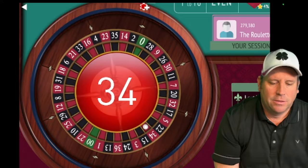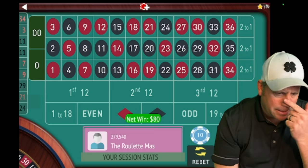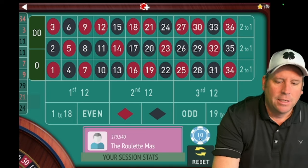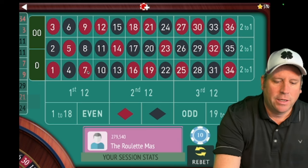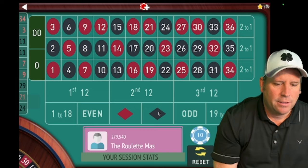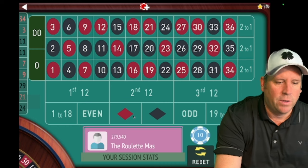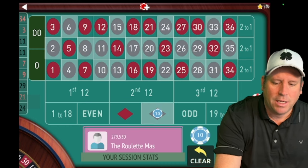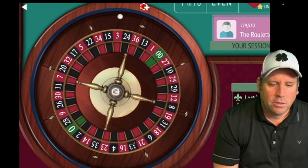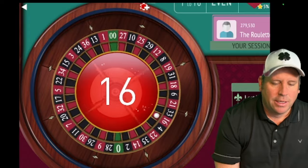And we got it. So now let's look for our next trigger — that's going to be the key to this. Right now we have two black, two red. That's definitely a trigger, so we're going to play opposites. That means we're going to go black since the last two were red. We'd stay on opposites until we win, so we'd be $10 on black. Let's check our balance — we're up $20 now. I'll go over what all those triggers could be as we go through here.